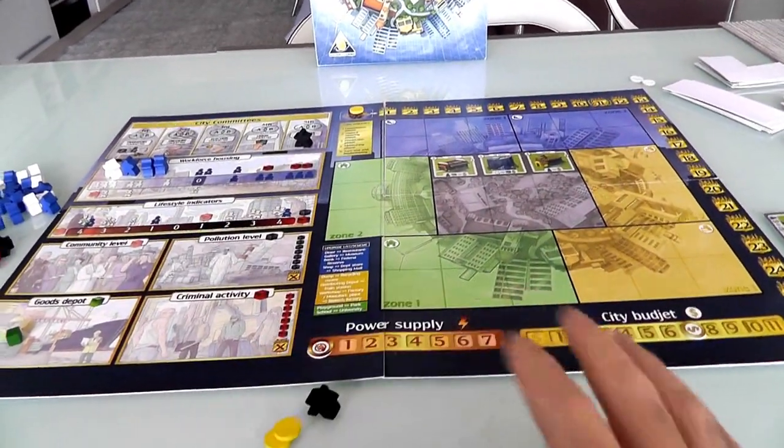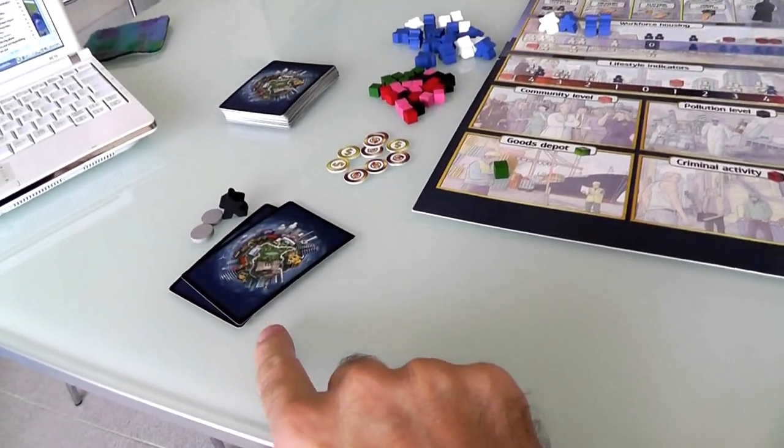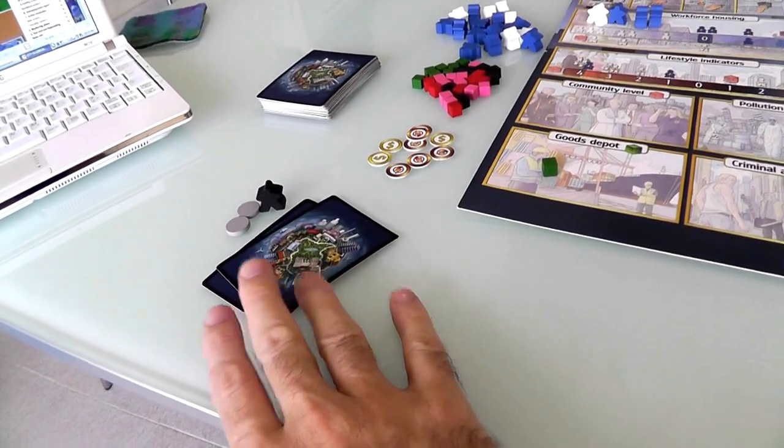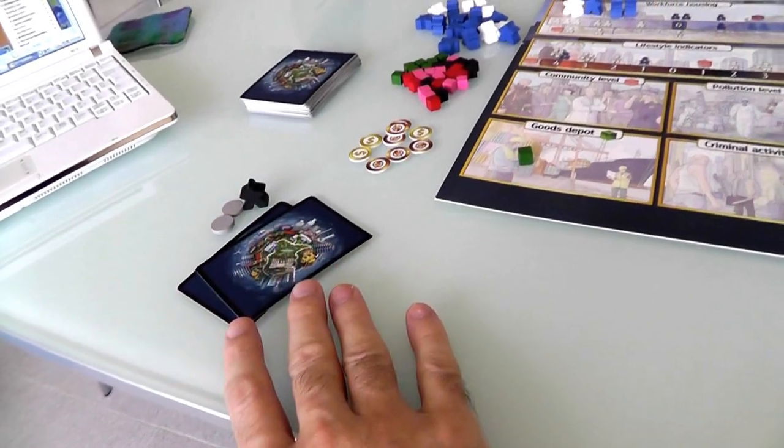I am the first player. This is going to be a two-player game with me and Jen. In a two-player game, there is a third dummy player. Councilman... no, that's not Leslie, because this guy's an incompetent boob, whereas Leslie's actually a pretty cool cat.